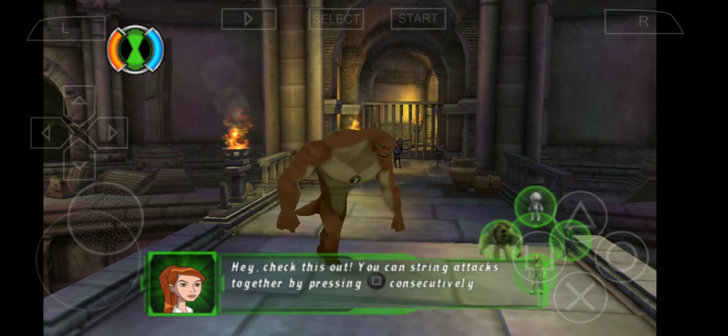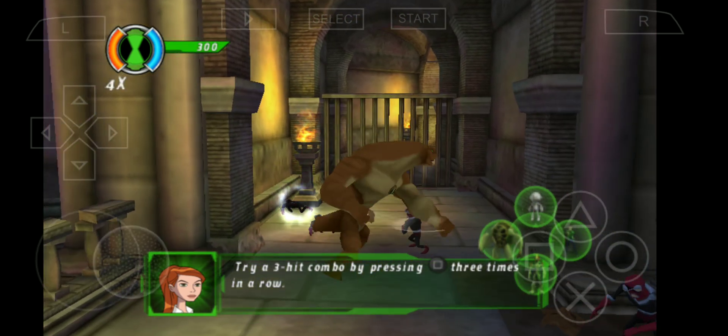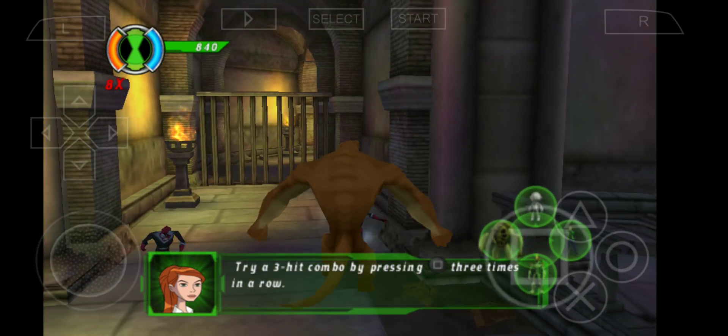Hey, check this out. You can string attacks together by pressing the square button consecutively. Try a three-hit combo by pressing the square button three times in a row.